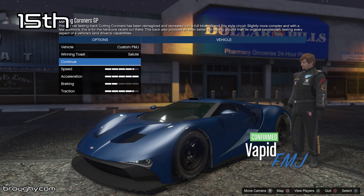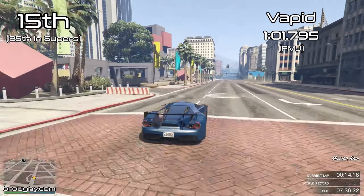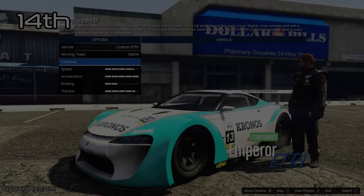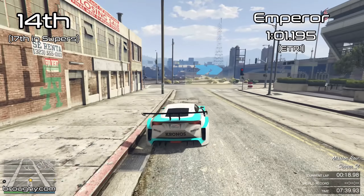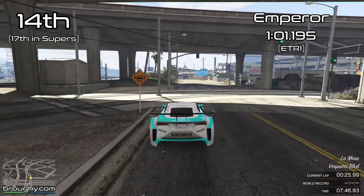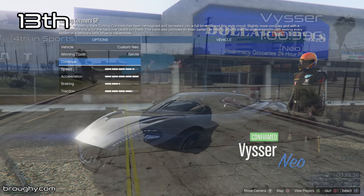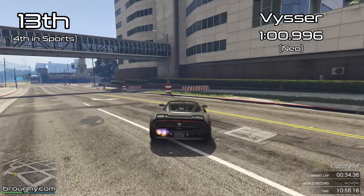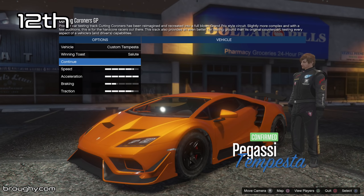Top 15 now with Vapid - no surprise they've made it this high as they make quite a lot of vehicles. Then Emperor in 14th place; they make the Vector but the ETR1 is still quicker, 17th best supercar in the game. Then 13th we've got Visser with the Nio, the only car they make. There are quite a few manufacturers that only make one, two, or three cars.